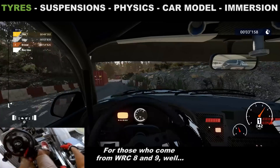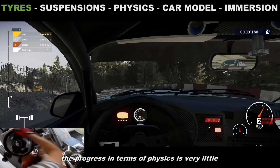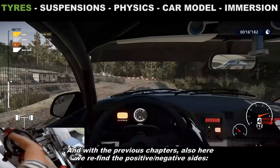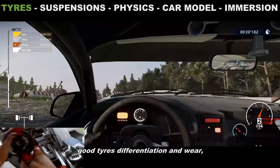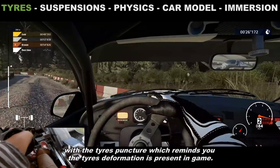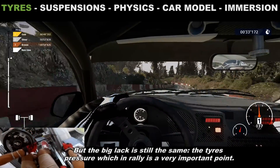For those coming from WRC 8 and 9, the progress in terms of physics is very little, because those games already had a very realistic tire model. As with the previous chapters, we find the same positive and negative sides: good tire differentiation, and a weird tire puncture which reminds you that tire deformation is present in the game — but the big gap is still the same: tire pressure, which in rally is a very important point.